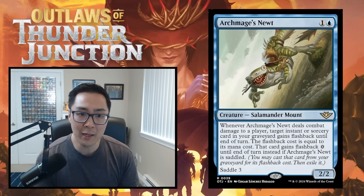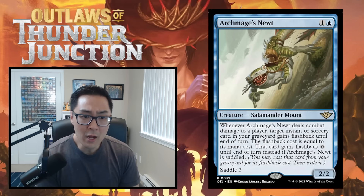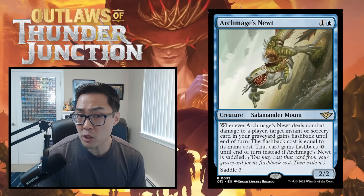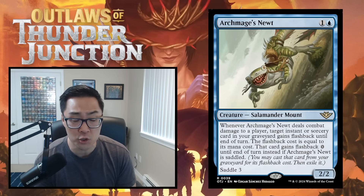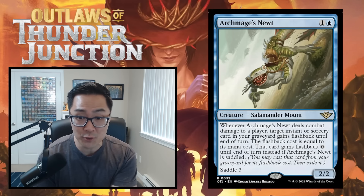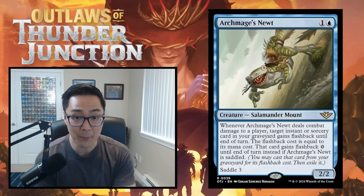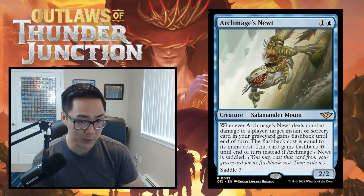There are lots of mechanics in this set. Saddle comes on creatures and is a variation of crew, but you can only do it on your turn — you tap creatures you control up to a saddle X cost. For example, Archmage's Newt has Saddle 3, so you need to tap other creatures with combined power 3 or greater to saddle it, and when you do you get an extra benefit.